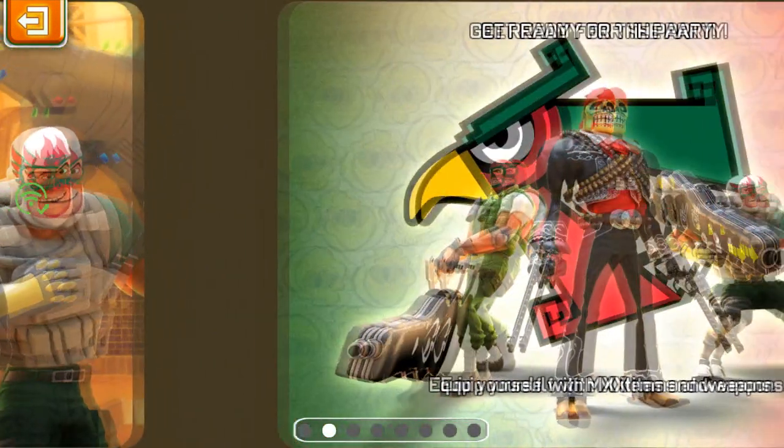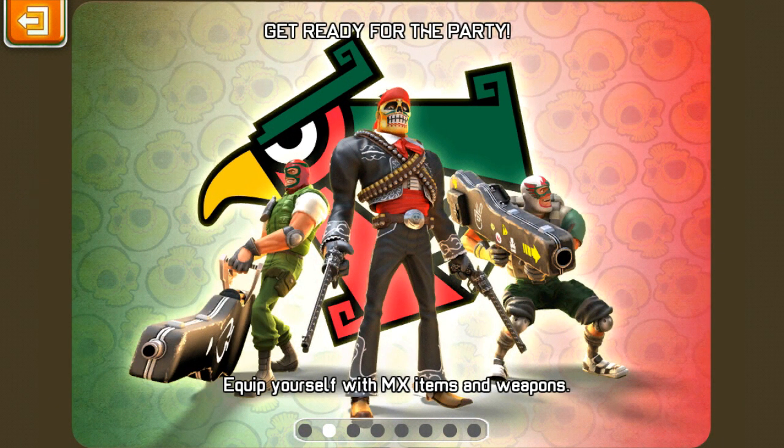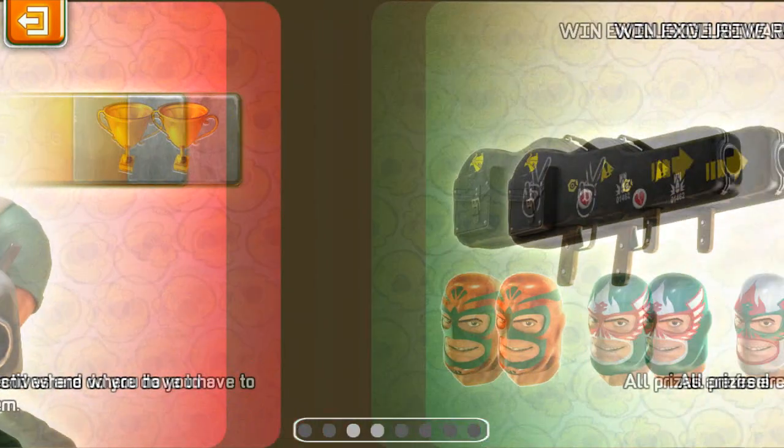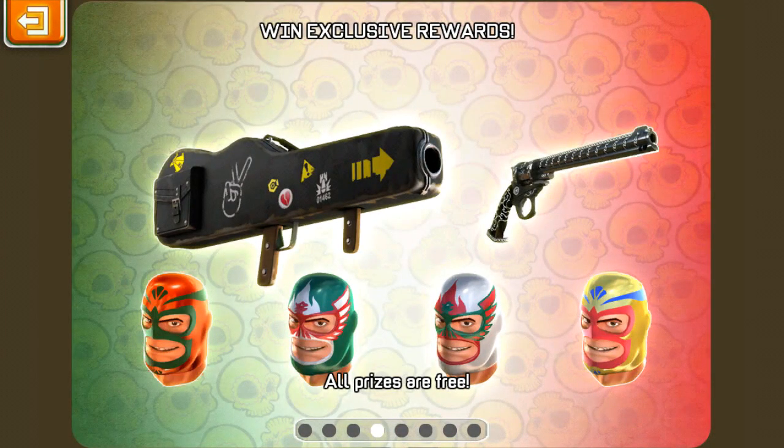Let's go on to the actual event and see how to play. First, get ready for the party — equip yourself with the MX items and weapons. I'm assuming MX stands for Mexican because of the name. Check the price tab to review your objectives and where you have to achieve them. Win exclusive rewards — all prizes are free.